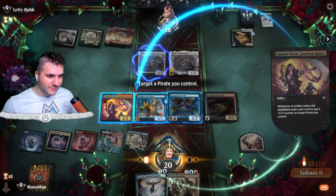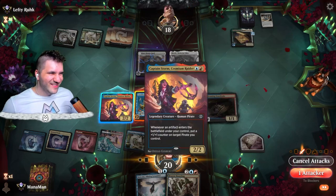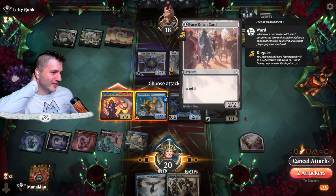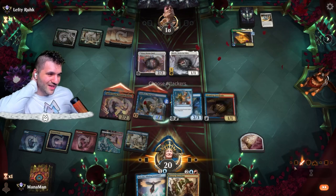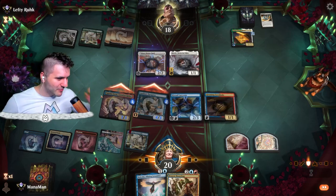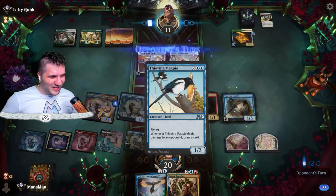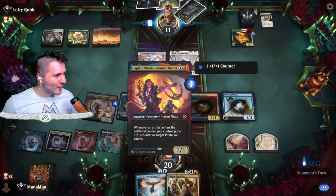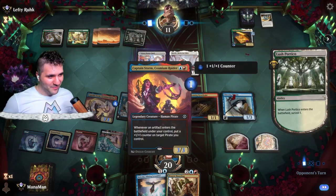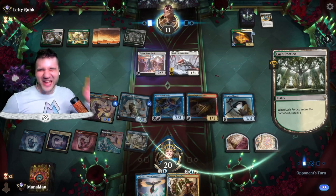I want to keep the Navigator alive so I'm going for the double counter on Navigator. Should I swing with Captain? This is pretty cheeky — do they just block? I'm gonna do it! Oh, I forgot — we hit a map token when we swing in, that was dumb. Nevertheless we do get a Thieving Magpie. It's my first time playing with Captain Storm so I hope the cringe has gone away — it ended up fine.